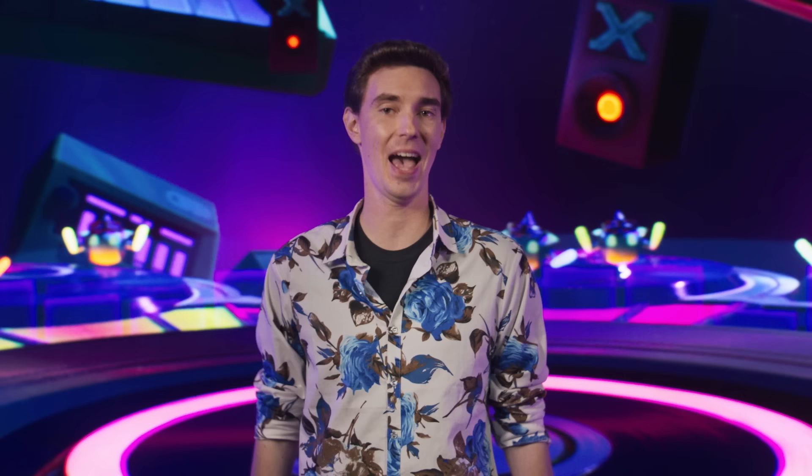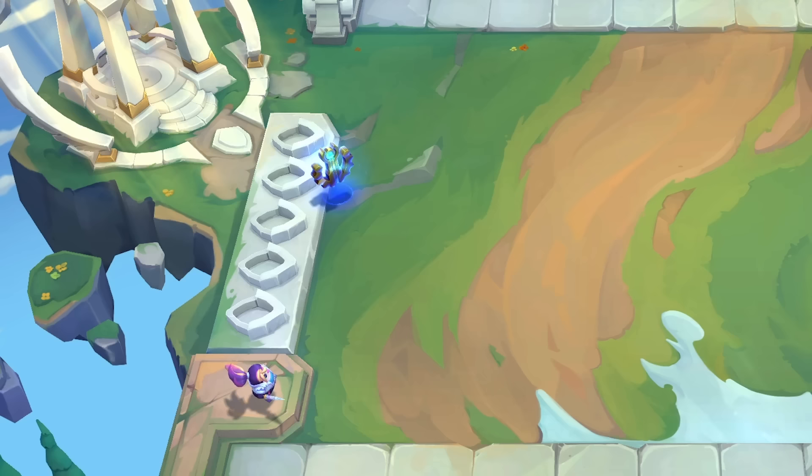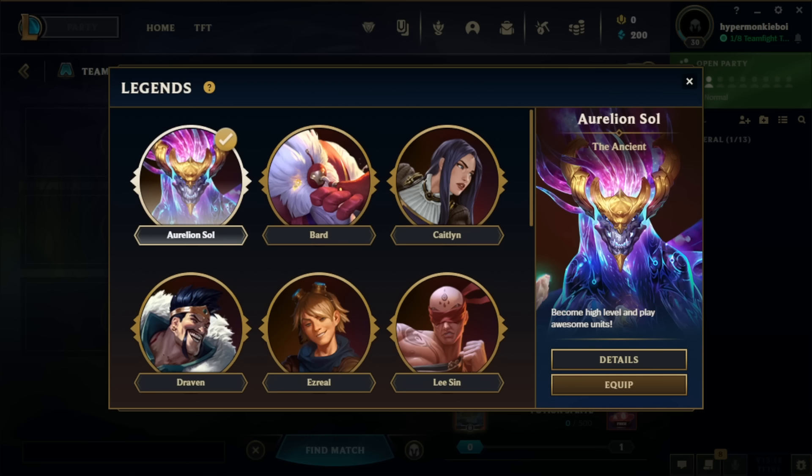When deciding which mechanics to include in Remix Rumble, we wanted to bring you a Greatest Hits playlist from past sets, starting with Runeterra Reforged. Portals are making a comeback — they'll have a bit less impact than some of the wilder ones from last set. We can do without you, Stillwater Hold. But they're sure to continue creating memorable moments. We won't be bringing back Legends for Remix Rumble. We learned a lot from seeing how Legends could influence the meta and individual enjoyment of the set, so we feel there's more exploration to be done in this space before we potentially revisit it.